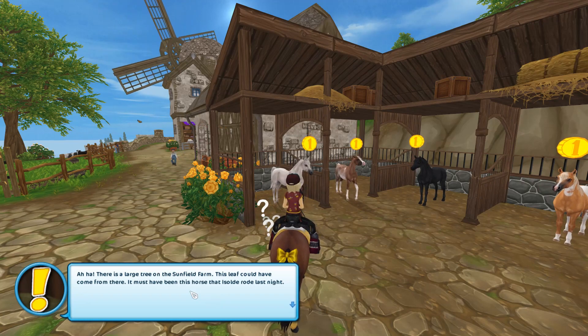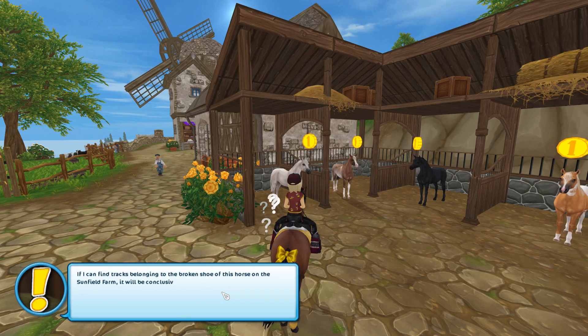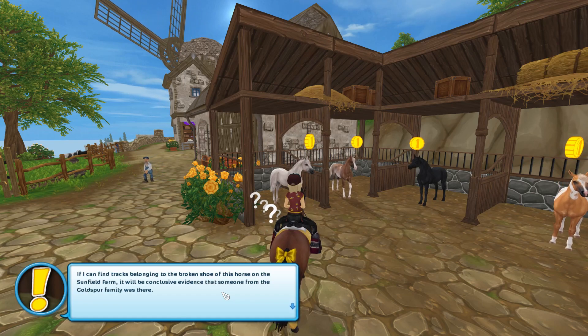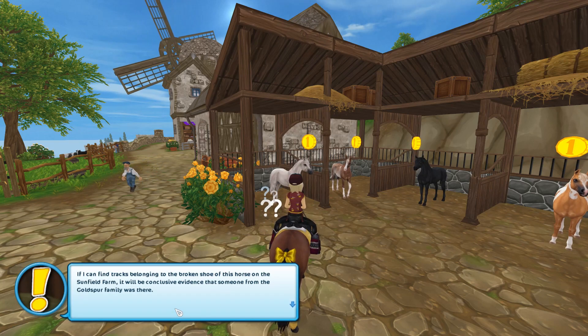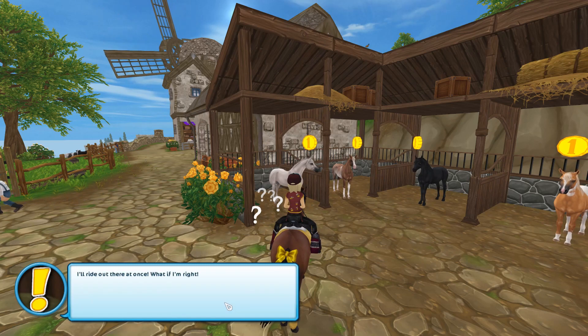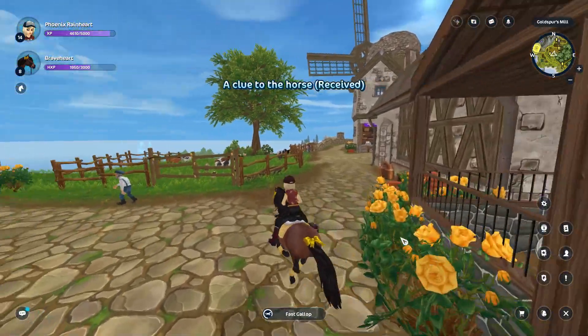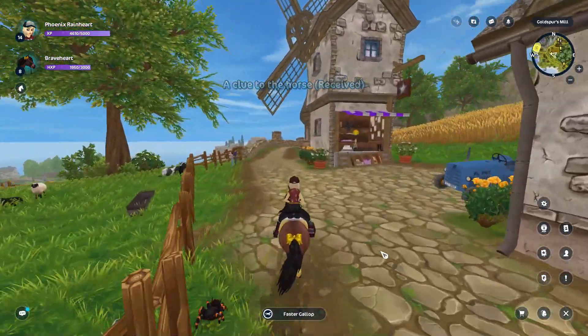That's a bit of a stretch because there's a large tree right over there. So, if I can find tracks belonging to the broken shoe of this horse on the Sunfield Farm, it will be conclusive evidence that someone from the Goldspur family was there. I'll ride out there at once. I really love this bee outfit, Spindle.